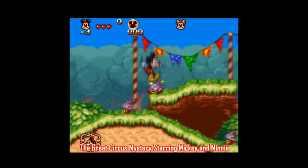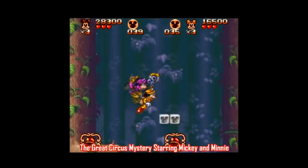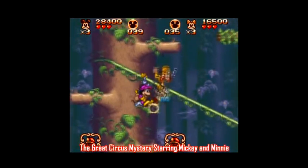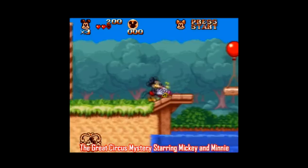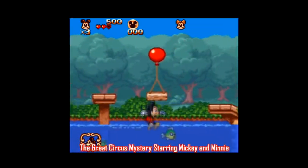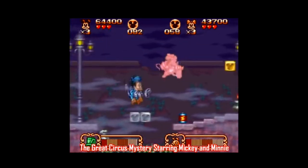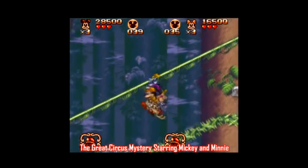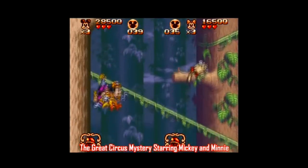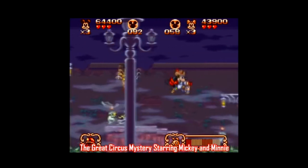There are two sequels to that game. The first is The Great Circus Mystery, starring Mickey and Minnie, and as the title suggests this game is two-player co-op — that's really the only major difference from the first game. It's still six levels, and there are still four outfits you unlock and switch between as you play, this time things like a vacuum cleaner and a hobby horse with a toy gun. The graphics and sprite animation are a bit better and the settings are a bit livelier, so if you liked the first game you're sure to like this one too, especially if you're looking for a decent co-op platformer.